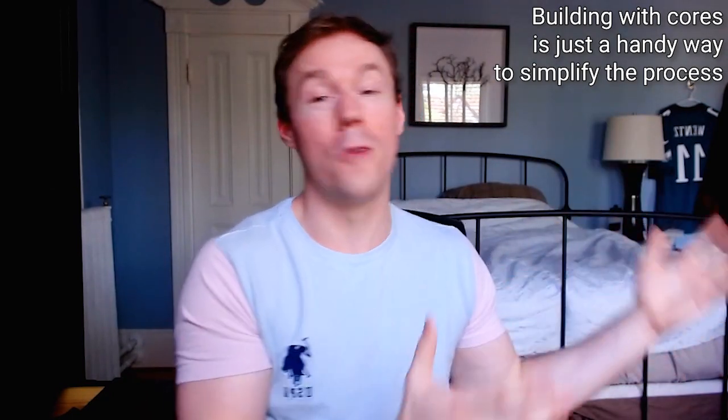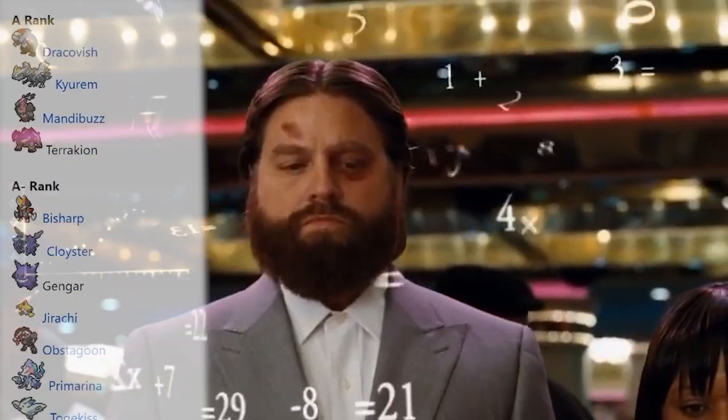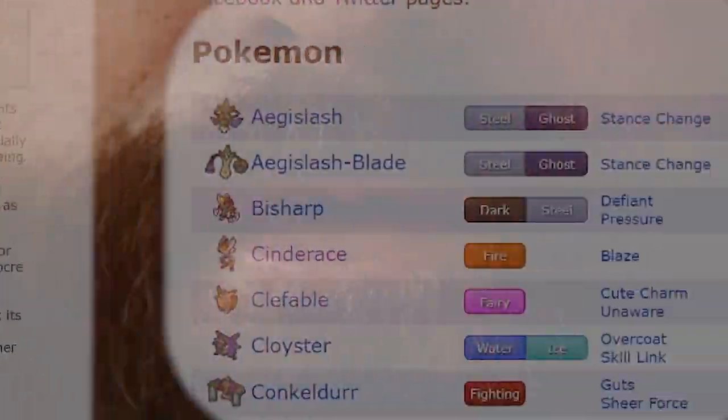If I just throw someone in the deep end and say 'make a team,' that's an awful way to go about it. Every single tier of play has dozens of different Pokémon, often with multiple very different sets, including Pokémon from nearby tiers as well to worry about. So tossing someone into all that and saying 'make a team' would be insane. Starting with a small basic core makes the whole process so much easier.